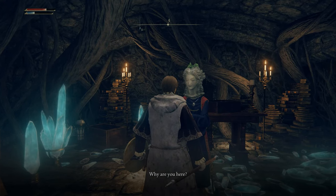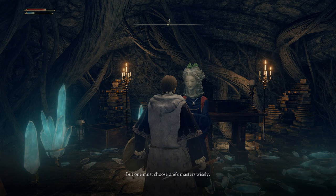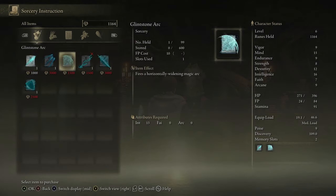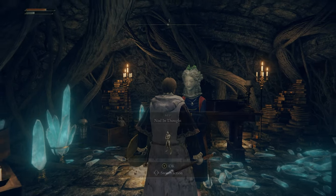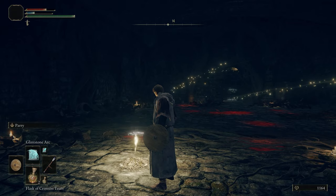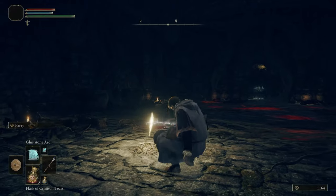Here's Selen. Tell her that you want to learn sorcery, and then she'll ask you a second question — just say yes. You become her apprentice, and she does have a questline we can do later. She's going to be our earliest available sorcery vendor, so you can buy a few spells from her. Scholar's Armament is really good if you're going to be a spellblade, but for pure mage purposes we just want access to her as a spell vendor so we can give her scrolls. Don't forget to rest at the grace here so you can travel back to Selen whenever you want.